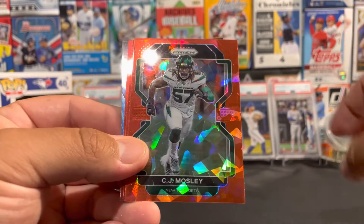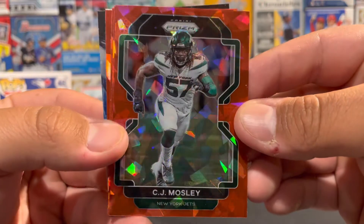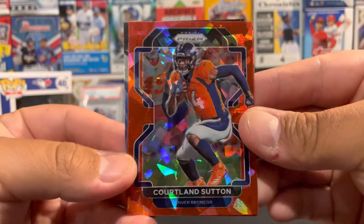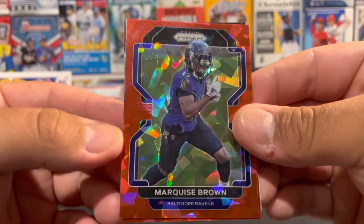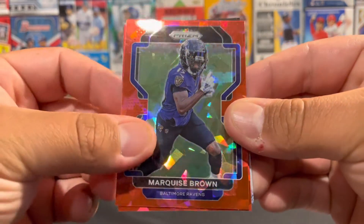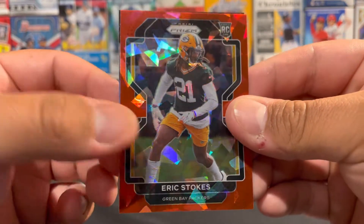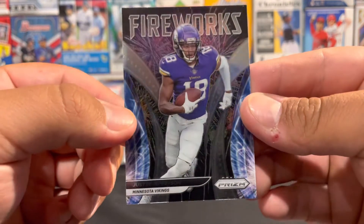On to the red Cracked Ice cards. We got a CJ Mosley. Courtland Sutton. Marquise Brown. Eric Stokes rookie card. We have a fireworks insert of Justin Jefferson.